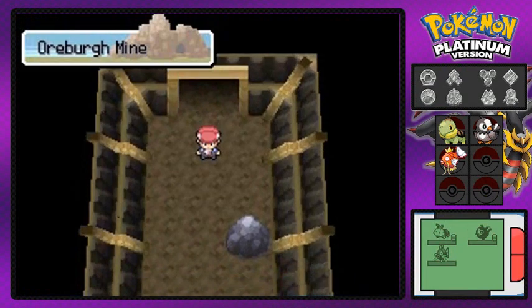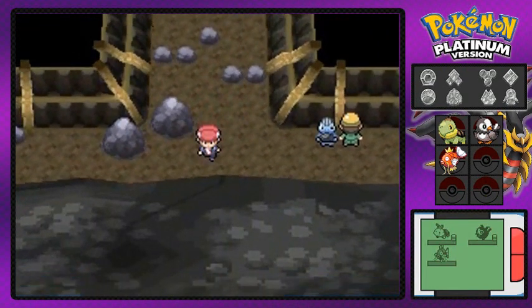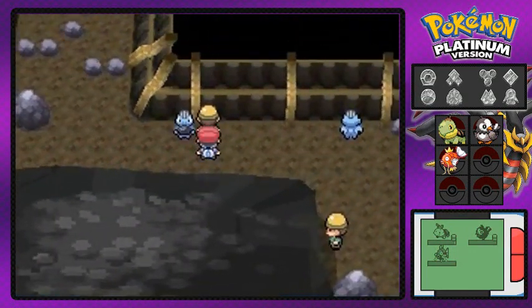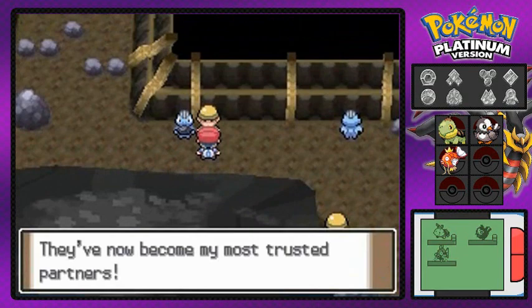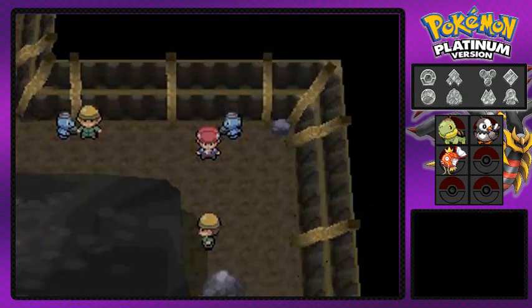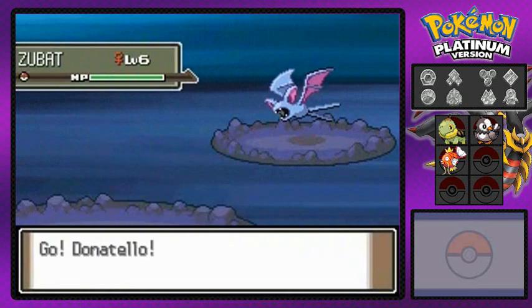Unfortunately we can't get a Repel until after the first gym leader battle — I could be wrong, correct me on that. There's a shortcut here but I'm going to skip it and talk to a few more people. This guy doesn't want to battle — there's a Machop over there.